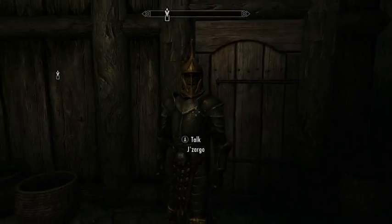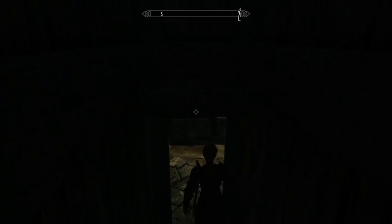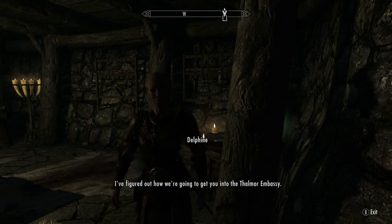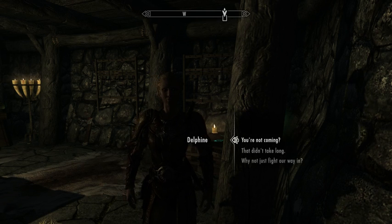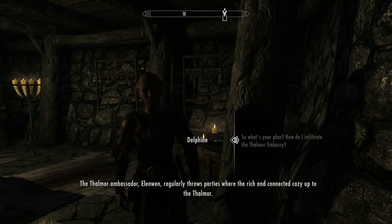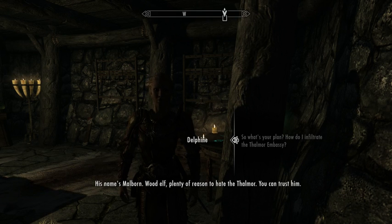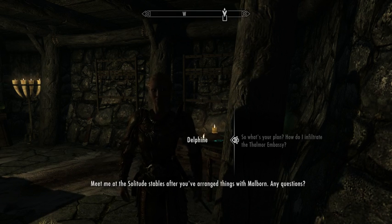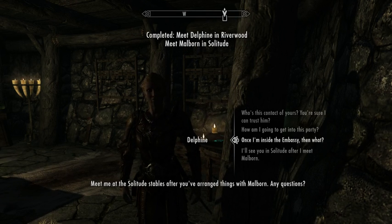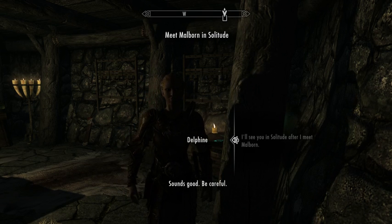If you want to keep a secret, you should at least bother to close the door in a small inn. In-game: 'I've figured out how we're going to get you into the Thalmor embassy.' 'I'd be too likely to attract the wrong kind of attention.' 'The Thalmor — I can get you into one of those parties. I have a contact; his name is Malborn. Meet me at the Solitude Stables after you've arranged things with Malborn. You'll need to find Elenwen's office and search her files.'